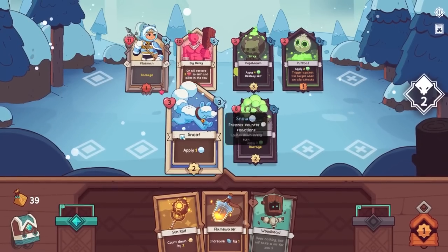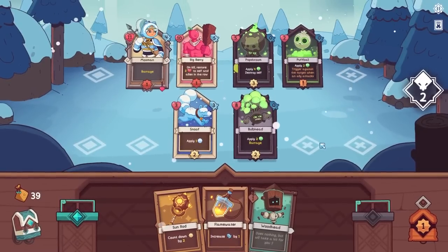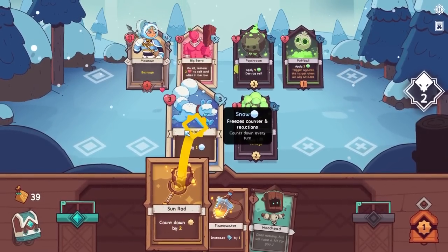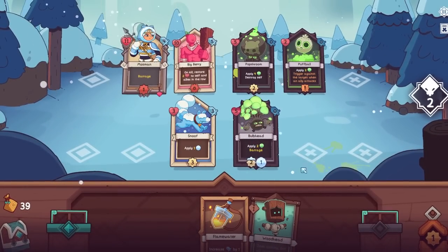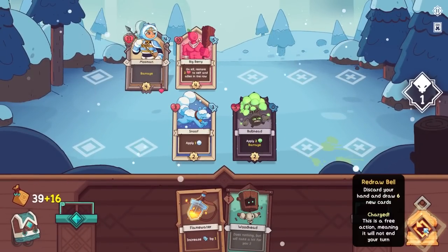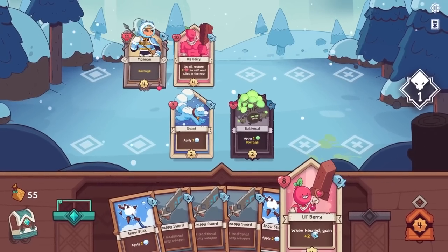You will kill him and restore health, but we don't really even need the health. Sunrod is good. Let's prevent this guy from doing a lot of damage to us — let's slow him down. Good, we've taken out both of those in a combo maneuver. Unexpected. They are coming out in one more turn, but let's get out Lil' Berry. Here we are.